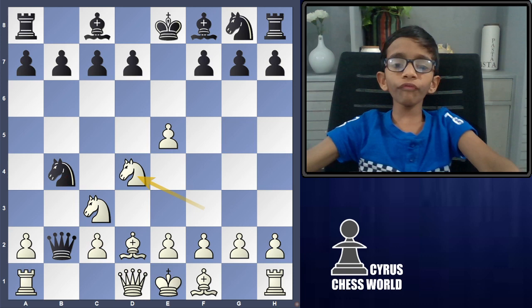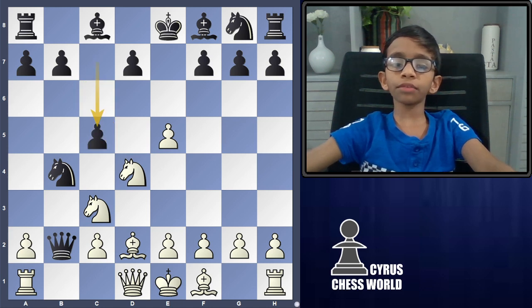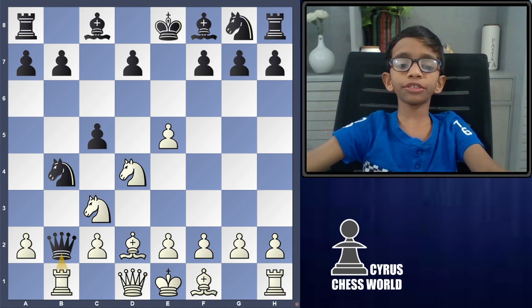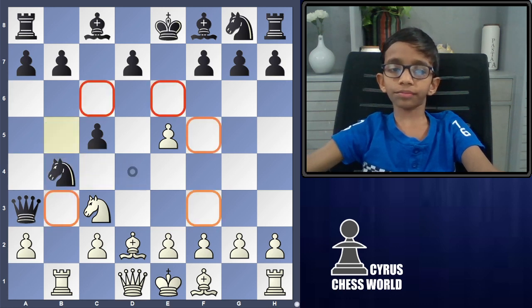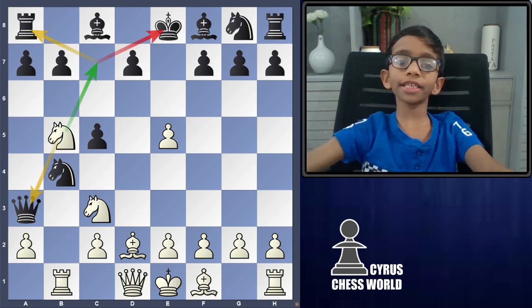So we defend with knight to D4, defending this pawn. If we attack the knight with a pawn, then we first need to attack black's Queen's knight. If the Queen's knight moves to A3, then we attack with the knight to C7 — it also forks the king and the rook.